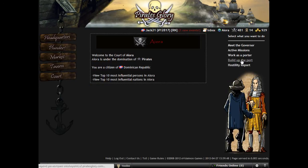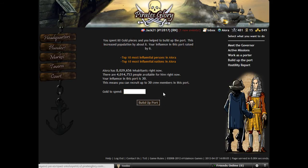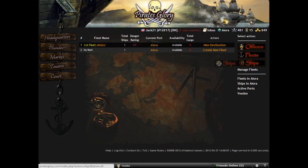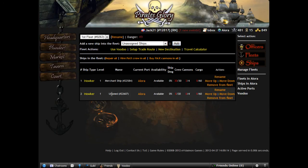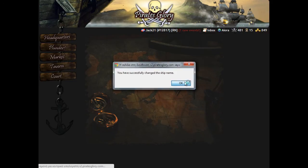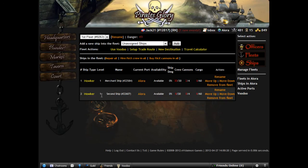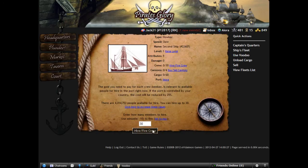Now we can use this gold. We will build up the port. We need exactly 30 crew — we need the coin right now, so we will add 8 more people, spending 80 gold. Back to the headquarters — we will go with the fleet. We will add the hooker. This is our second ship. And let's add crew — max. Done.